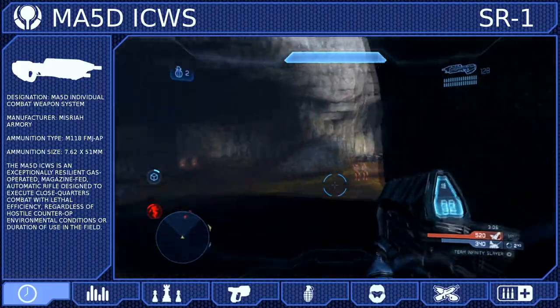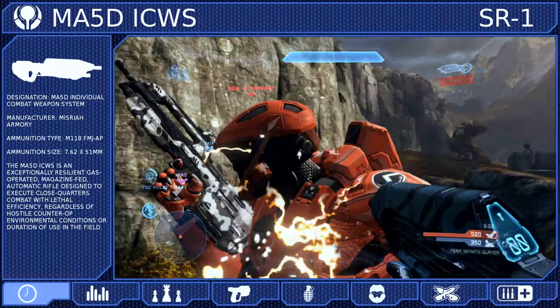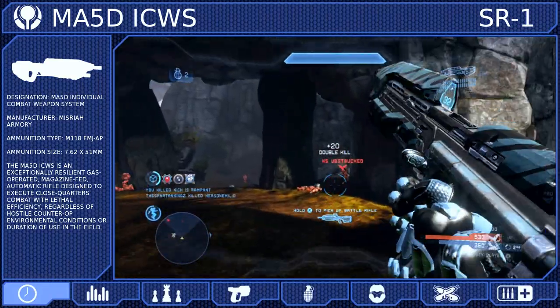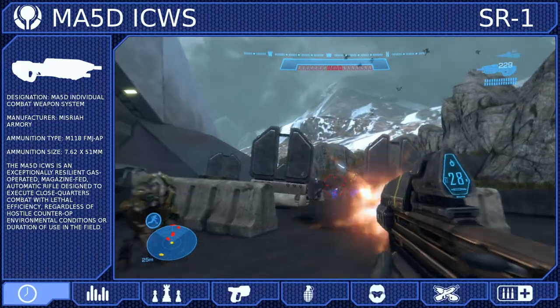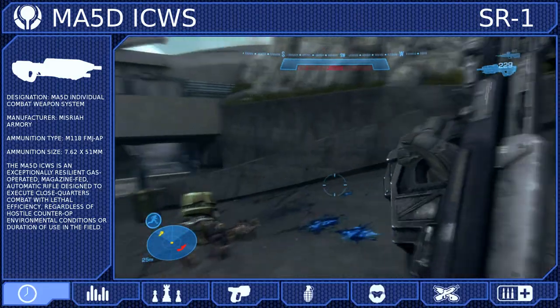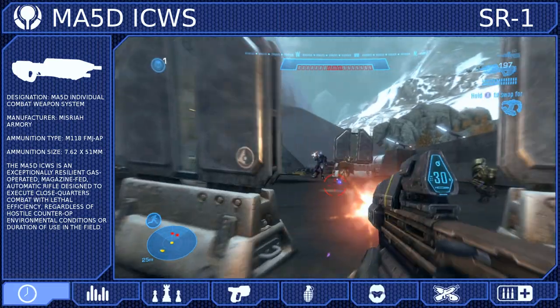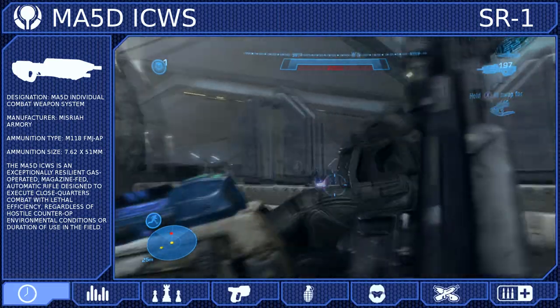The MA-5 series of Assault Rifles are air-cooled, gas-operated bullpup weapons designed for lethal close-quarters combat. Since the introduction of the MA-37 in 2437, they have remained the primary service rifles for all branches of the UNSC because they are capable of withstanding the harshness of nearly any environment and surviving near-indefinite use in the field.